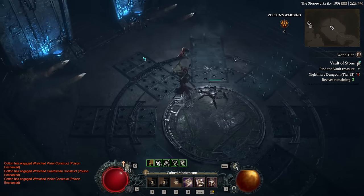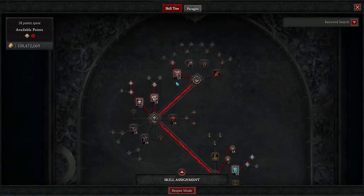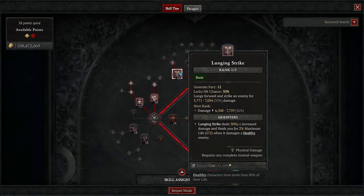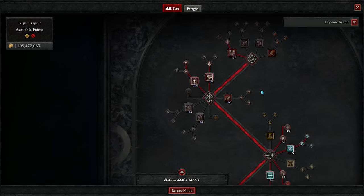Our basic skill for this build literally doesn't matter as we won't be using it. That said, until you have about 45% or higher bonus resource generation on your gear, you probably do want to use a basic skill. You can do that in this same build by just swapping in Lunging Strike instead of Whirlwind until you reach that threshold. In any case, spend two points here wherever you need to, then move on to your core skills.